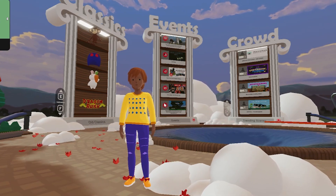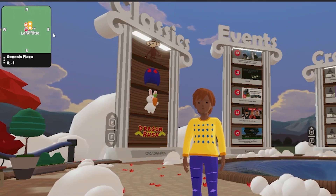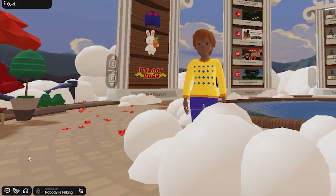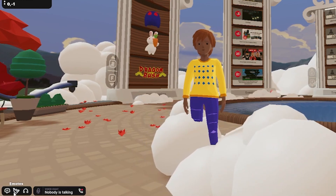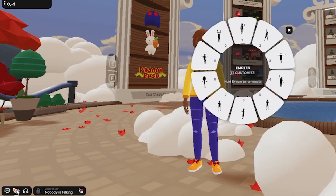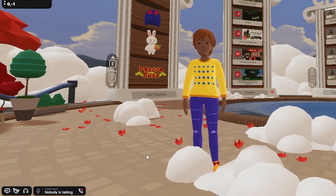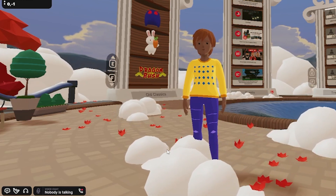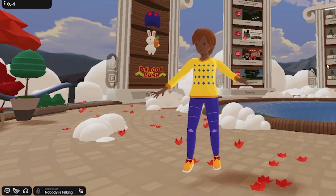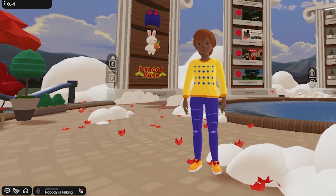You have finally made it on Decentraland. On the top left of your screen, you will see a mini map. On the top right, you will see a bubble with your avatar's face on it. On the bottom left, you will see icons for chat, emotes, and voice chat. You can also use shortcuts like pressing Enter for chat, B to pull up the emote wheel, and the letter T for push to talk.